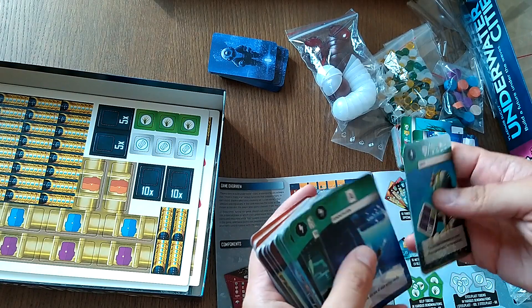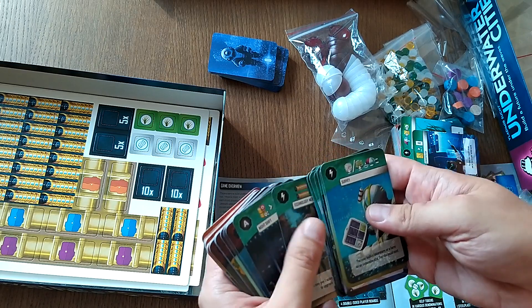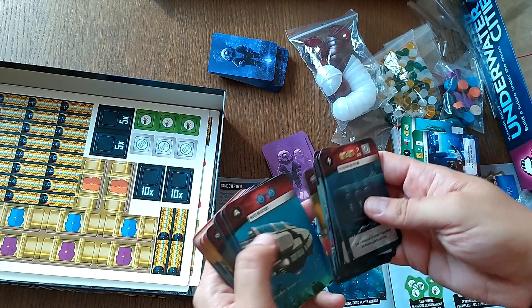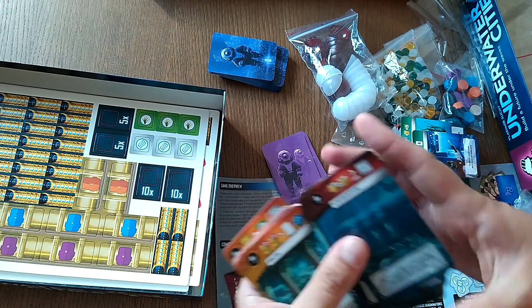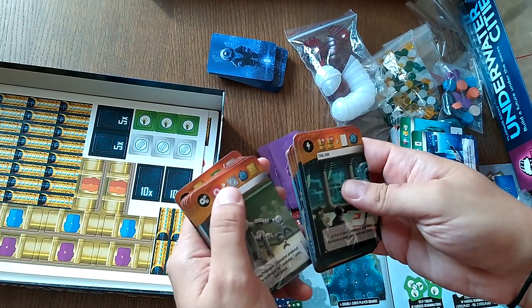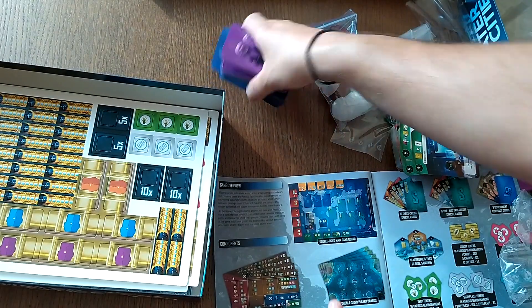Let's have a look — counting through: 19 green, 19 red, and 19 of the last color. Indeed, that's 19 from each — era two cards confirmed.